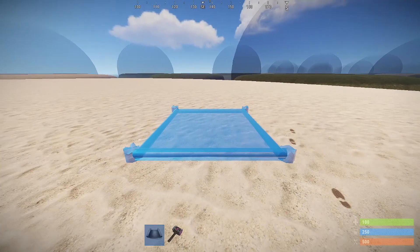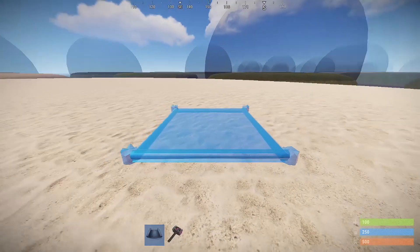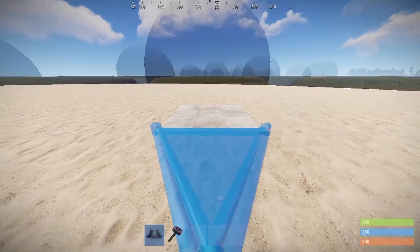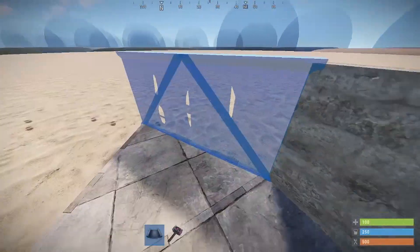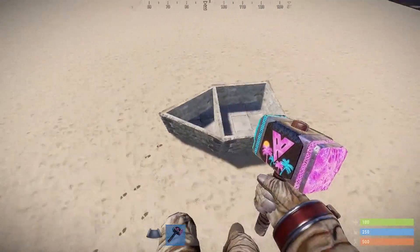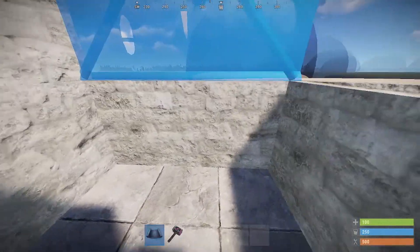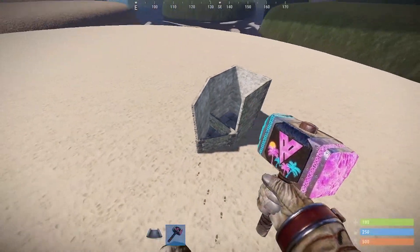If you watched my last video, we're going off a similar type of design — it will be half a wall higher. So we'll do the foundation first, then we do the triangle, then we add half walls all around it. It should look something like that. Now what we want to do is put the normal walls around it. It should look like that.